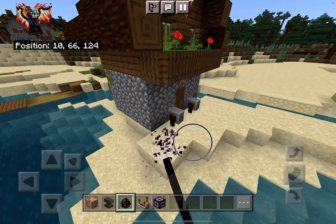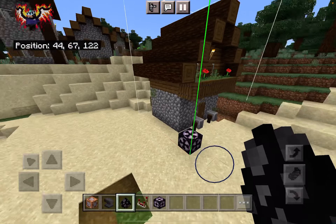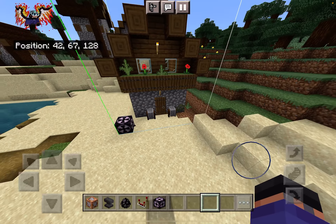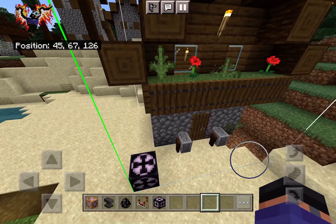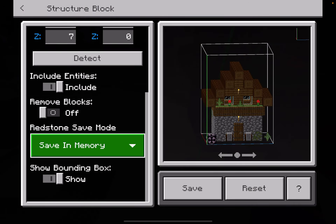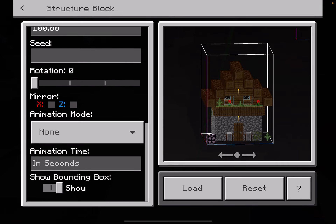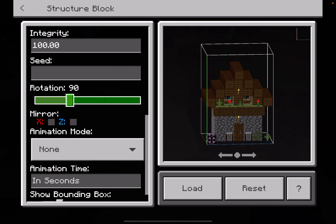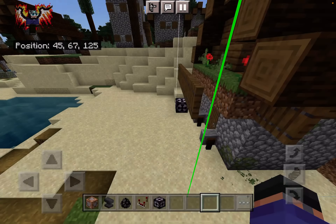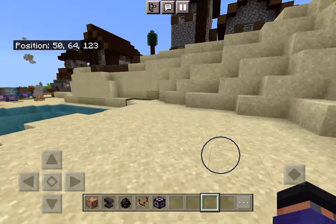Now let's go somewhere far and place it. You can get rid of the structure block. If you want the house facing a different direction, click the structure block, go to Load, then Rotation, make it 90 degrees, and load. As you can see, the house is now facing this way.